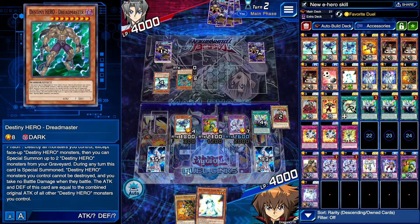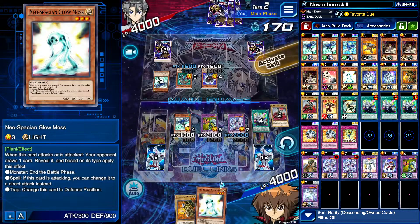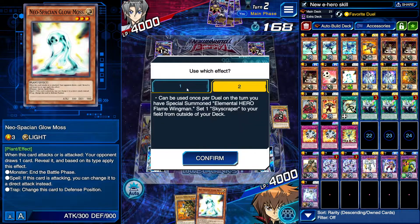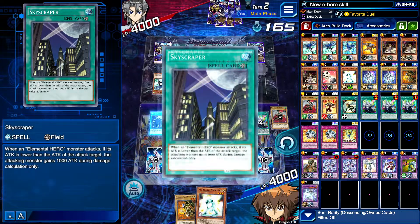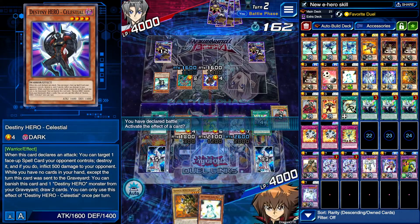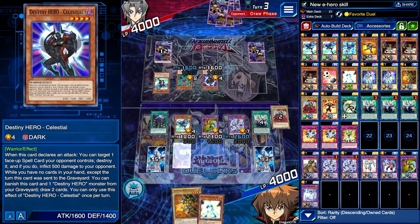Oh yeah, that's your opponent taking battle damage — that's what it was. Now let's put the Skyscraper on the board. We also have Bacon Saver in the grave as well. As far as I know we can't kill anything — if I'm understanding that correctly, yeah, we can't kill anything.